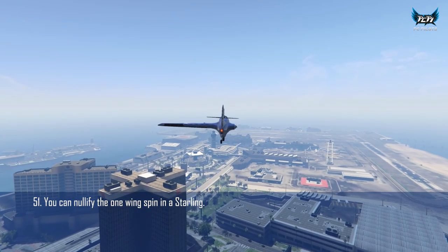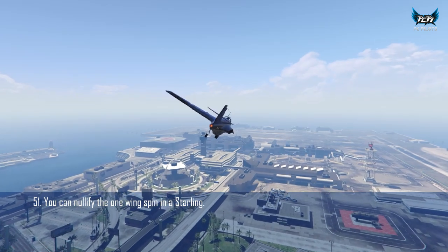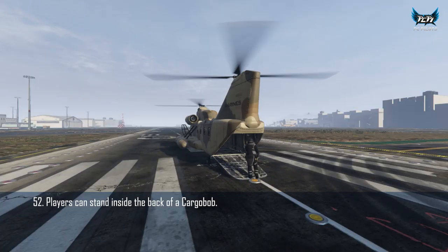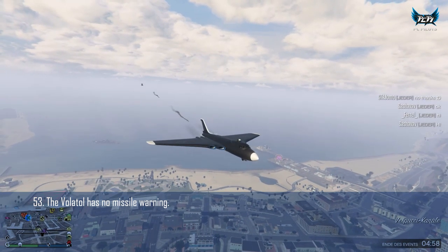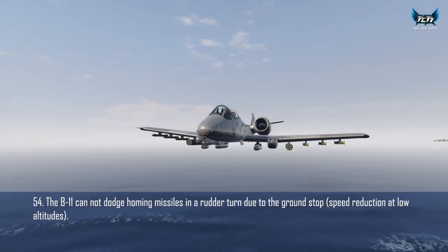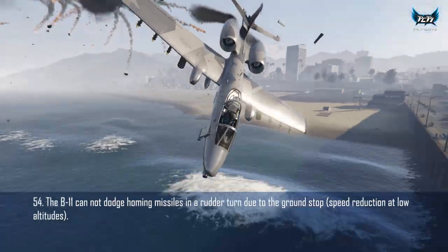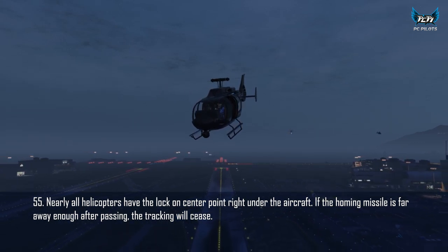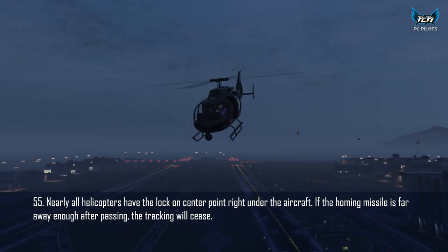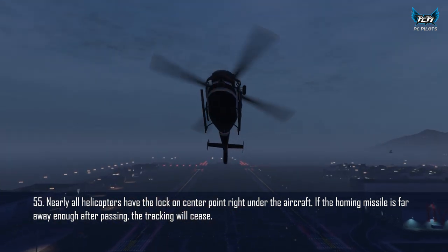If you fly your Starling with only one wing, you can completely stop the rotation by steering against it. Players can stand inside the back of a Cargo Bob during flight, even with Juggernaut suits. The Volatile does not have a missile lock-on warning when targeted. The B-11 cannot dodge homing missiles by flying in a circle at low altitudes due to reduced speed. The Buzzard, Savage, and Annihilator all have a lock-on target under their craft — once a missile passes this lock-on target, missile tracking ceases.